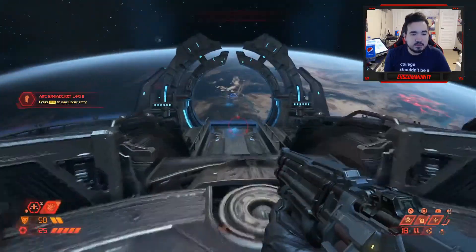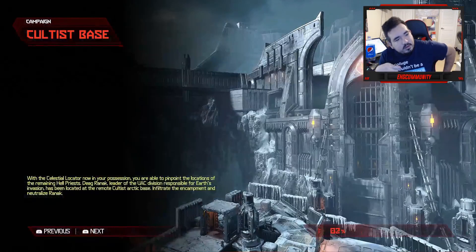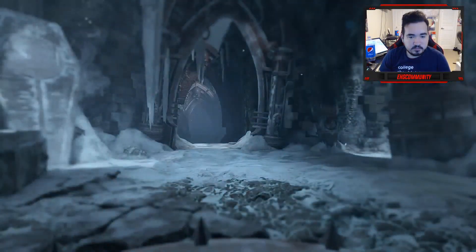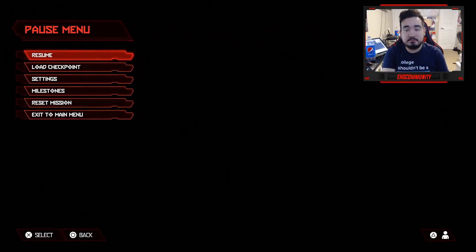Boom — teleportation. Saving... the cultist base. Seems like fun. I tend to chew on bottle caps — I don't know why, it's just a habit of mine. Alright, we're at the cultist base. But that's going to have to wait until next time.